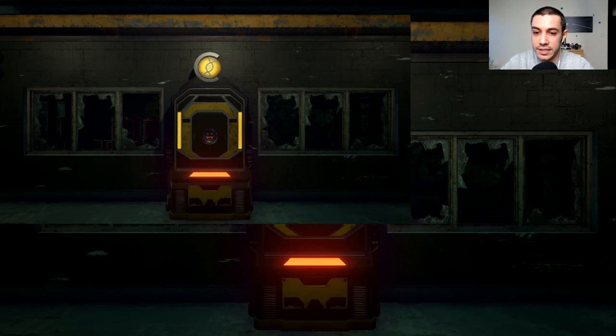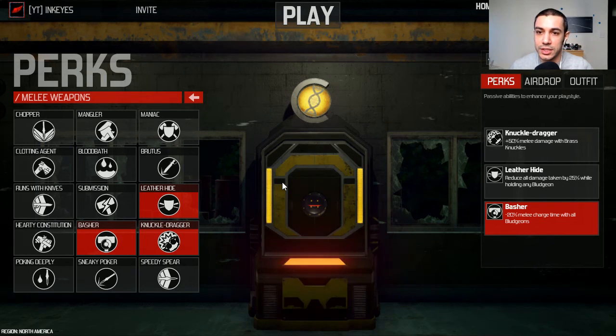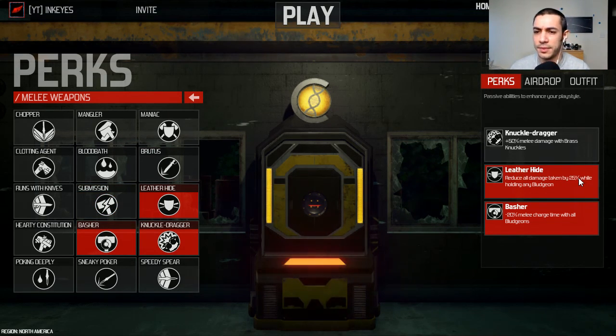With that covered, let's go to the game. I haven't played at all, but considering the changes to all the perks, I modified my punchy punch build. I'm still going to be a knuckle dragger, but I used to have Submission to reduce the enemy's stamina so they wouldn't run away. Now since all bludgeoned weapons deal cripple damage, I no longer need that — they'll just get crippled. So instead, I replaced it with Leather Hide, which reduces all damage taken from ranged and melee weapons by 25% while I'm holding a bludgeoned weapon.